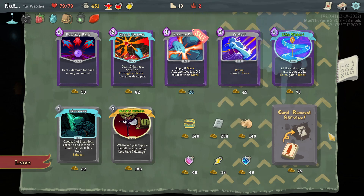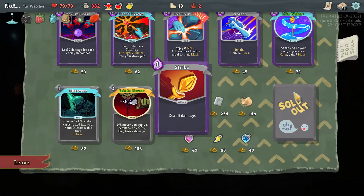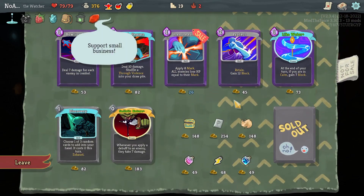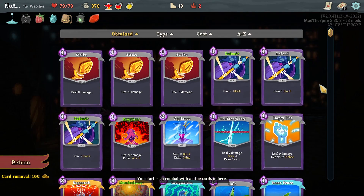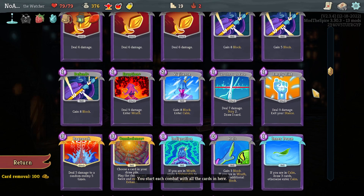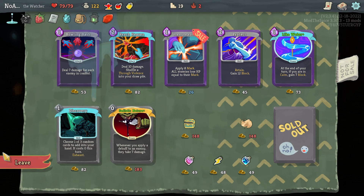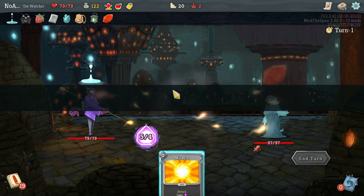We have Melange, a question card, and of course card removal. The card removal goes without saying - we'll remove a Strike to keep the deck nice and condensed. Not a Defend, because our offense is very well situated whereas our survivability probably will not be. It looks like we don't have enough gold for both. Melange would give us Scry, and I do place value in Scry. But we're not shuffling our deck yet and we do have a lot of power going through the deck the first time. So I think the question card is probably more valuable - leaves us with plenty of gold for card removal at the later shop.